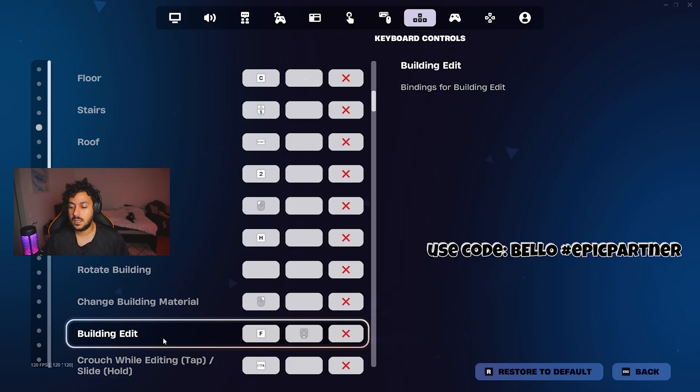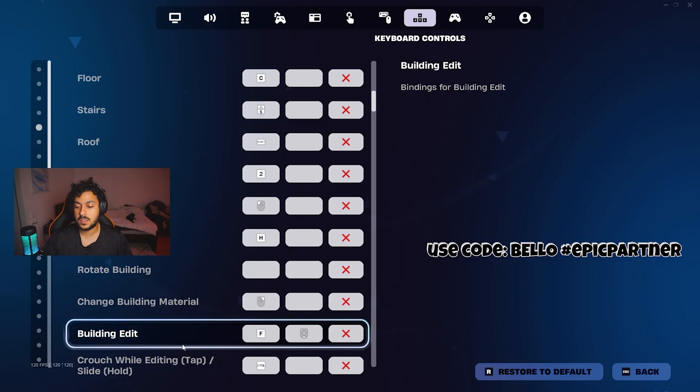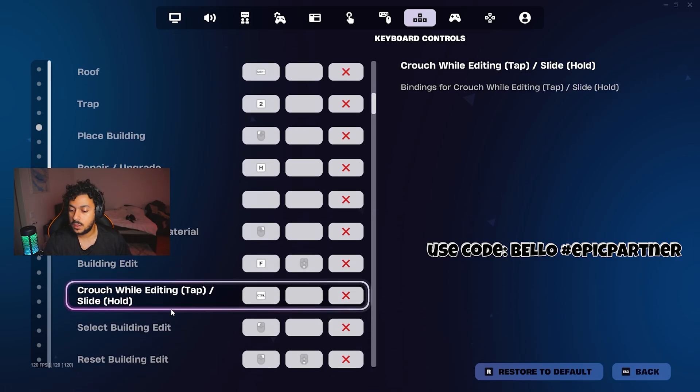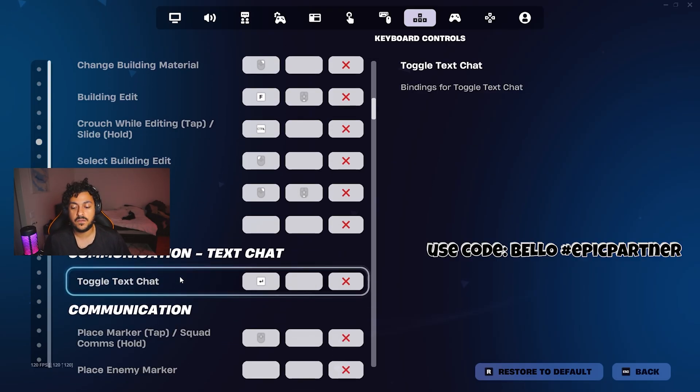Now building edit — this is how you get the mouse wheel reset as a keyboard and mouse player. Put the first as F and the second option as mouse wheel down. So you just reset it with your mouse wheel and don't have to keep pressing F. Scrolling down, reset building and building edits is also right click plus mouse wheel reset. You have to have it on both building edit and reset building to be able to use the mouse wheel to reset your builds very, very fast.